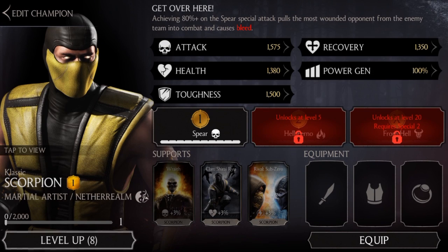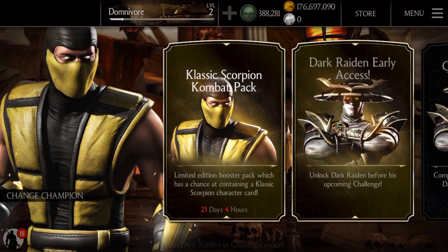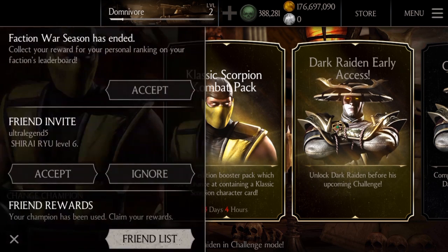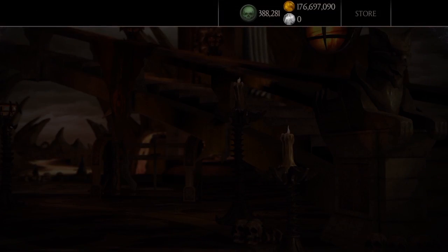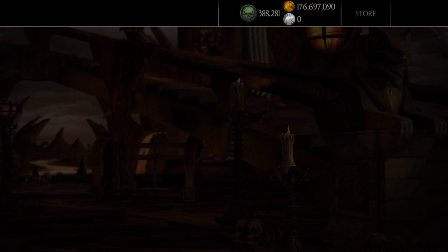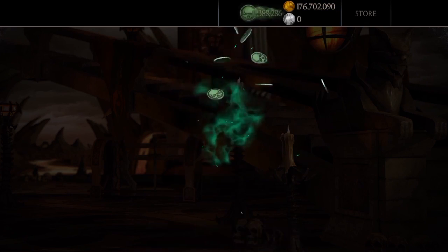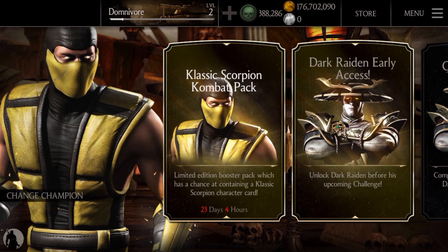Now I'm going to upgrade him and do everything I can, but as you guys can see when I go back here my coins and my souls are maxed out. If you follow along with my Mortal Kombat X hack — one of my videos, I'll link it in the description — it still works for this update. You'll basically have 176 million coins and as many souls as you want. It actually still works and here's proof — I'm only level 2 and I've done it.